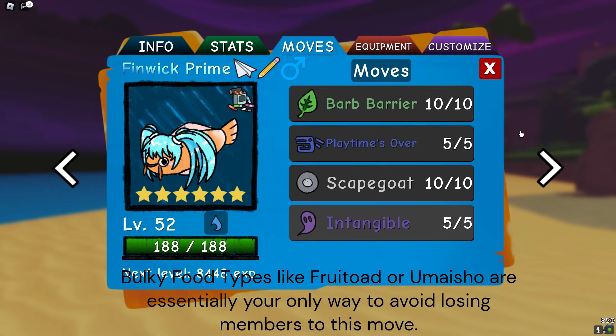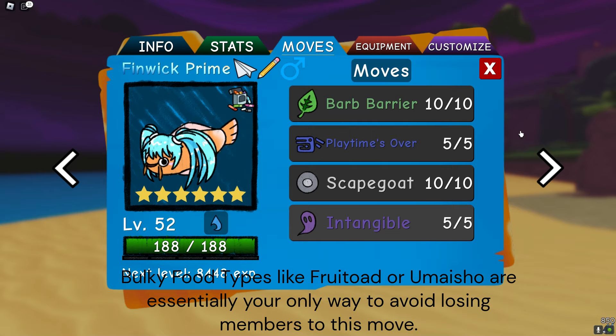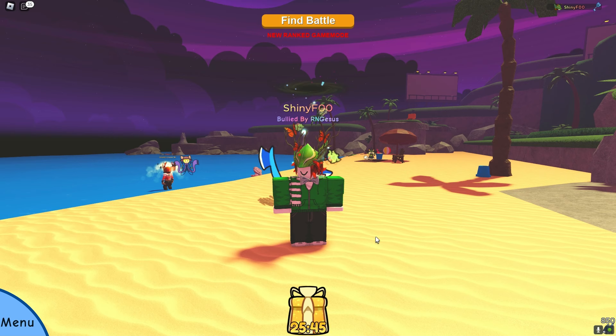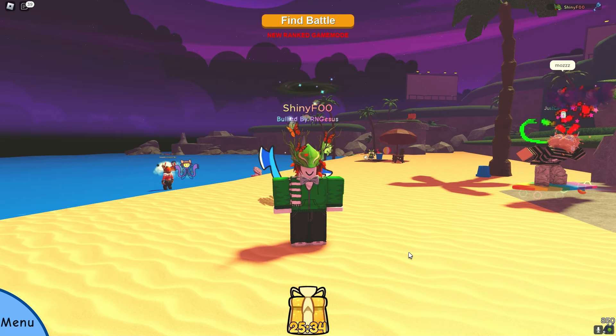I actually have a screenshot of me beating one of the top ranked players from Season Zero with this Finwick, and basically all of PvP chat hated me for it. I managed to get the Intangible off on Turn 1, I stalled forever, and I basically 4-0'd him. Finwick killed four members of his team with Playtime's Over. I'm probably gonna do a showcase battle to show off what this thing actually does, because it's very broken.